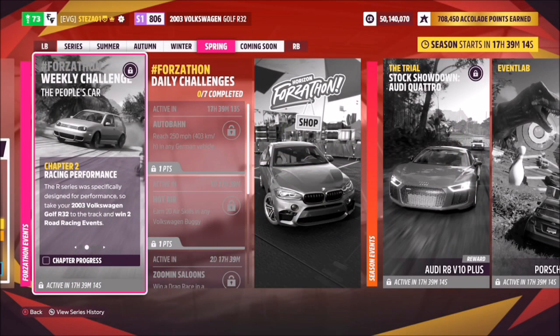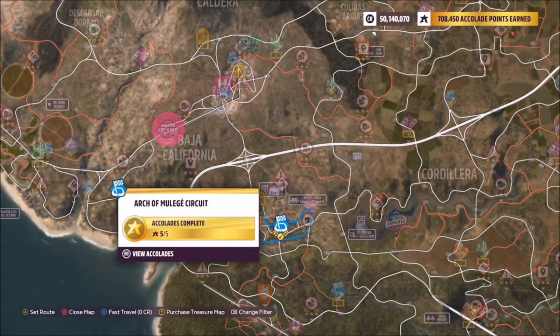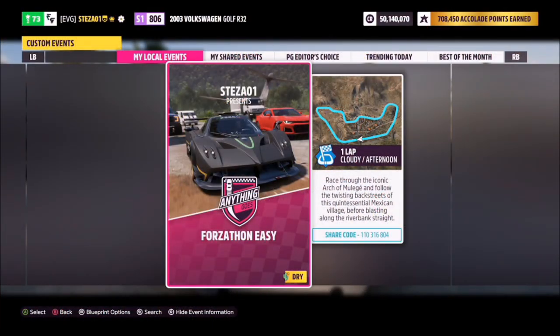The first challenge just wants you to win two road racing events, which is nice and easy. To do this we're going to head over to the Arch of Mulege circuit. I've created a race called Forzathon Easy.